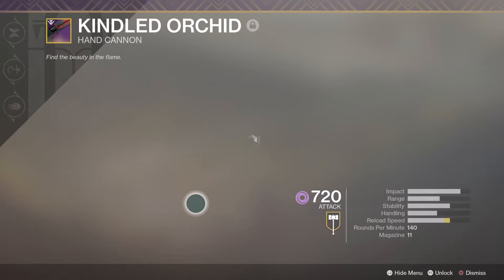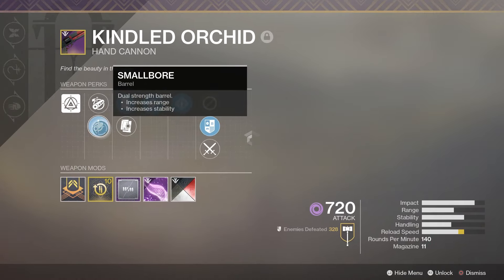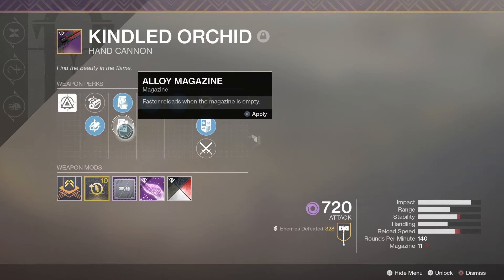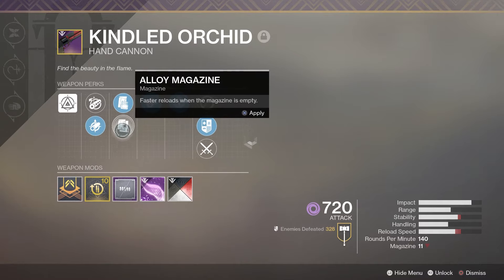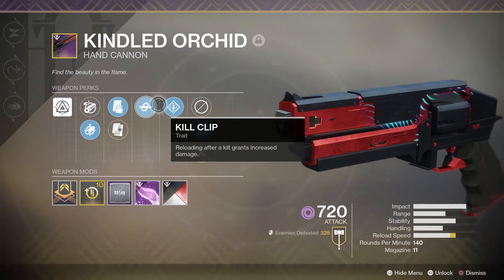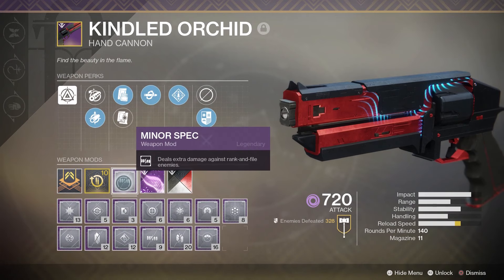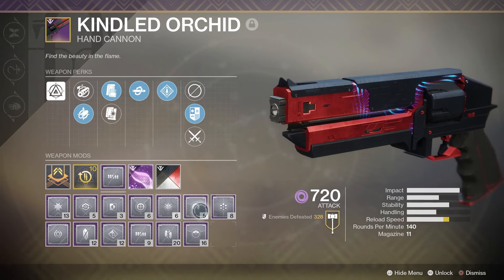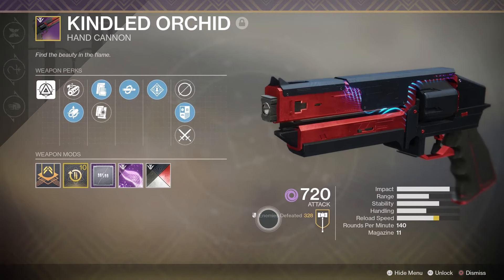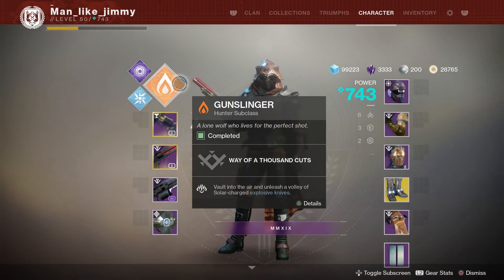For my Kindled Orchid, I'm running Small Bore which should increase range and stability. I'm running Tactical Mag — I also have over-alloy magazine which isn't a very useful perk. I've got Kill Clip and Rampage — absolutely fantastic together. I did want a Rampage Spec here but I don't get a chance to grab one because Ada-1 likes to troll me.